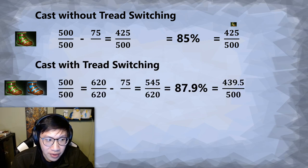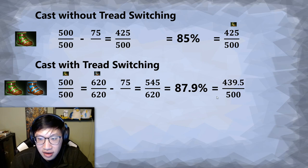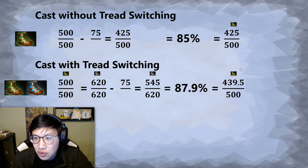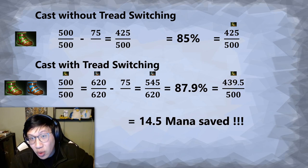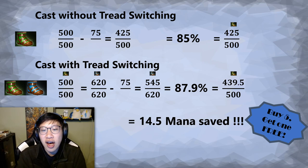Now if you tread swap — so we're going to be at 500 intelligence while on agility treads — you swap to intelligence treads, so you get an extra 120 mana from that 10 intelligence. Because we're at 100% when we start, we're at 620 out of 620 now. We use 75 mana because the spell cost doesn't change, so it's still 75. We end up at 545 out of 620, which is 87.9% of our current mana compared to our total mana. And so when you switch back to your agility treads, you actually end up at 439.5 out of 500 — which is 14.5 mana saved.